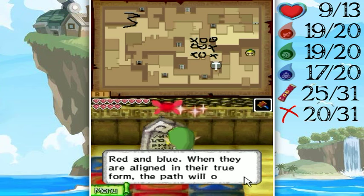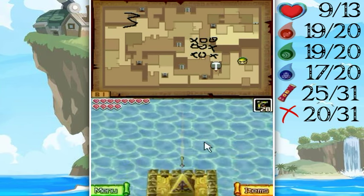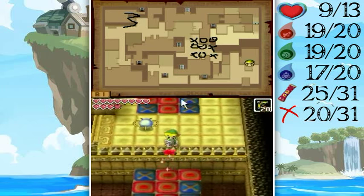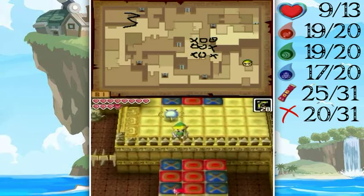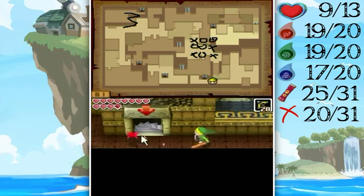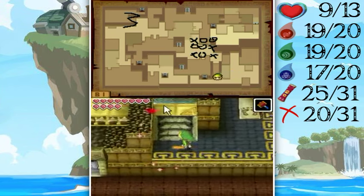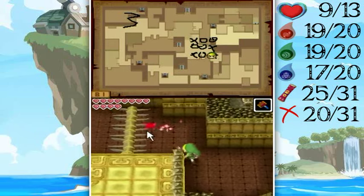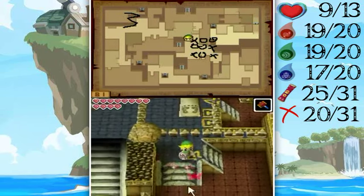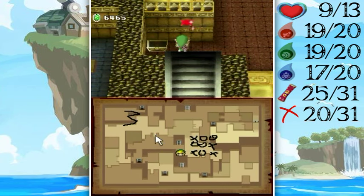Red and blue — when they are lying in their true form the path will open. I need to bring the water back down again to reach that door anyway. I could have just gone back and forth between the two to see the tiles, since you can push against the wall to get a slightly better view. Now here we go — don't you try it, I will smash your bones! Treasure chest found, making two left on the floor.